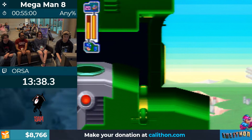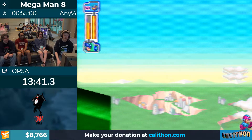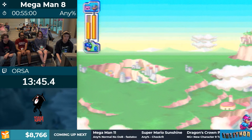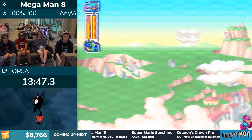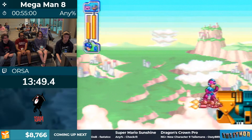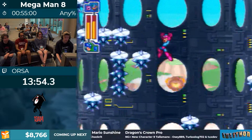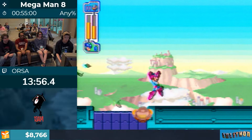Coming off of the auto-scroller, we have another one of these vertical rooms. What you're supposed to do in these rooms is float up slowly in a bubble and dodge around the spikes, but you can just Mega Ball jump if you're cool and good — so that's what Orza is going to do because he's cool and good.